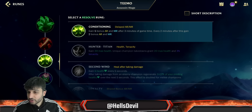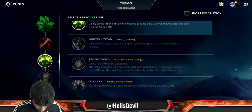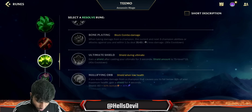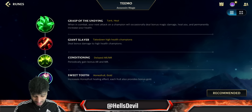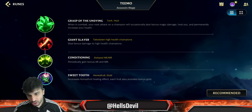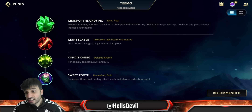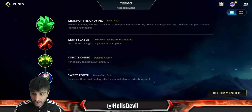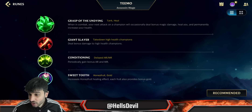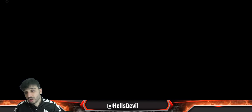In the third row, if you have an easy lane go Conditioning to become even tankier in late game; otherwise Bone Plating for a rough lane. I prefer Conditioning. Then take Sweet Tooth to make sure you're fine in lane, since you have late-game runes and you're going Rift Maker instead of Nashor's Tooth, which is weaker early. For spells, go Ignite and Flash.